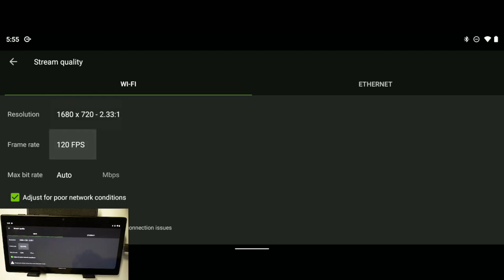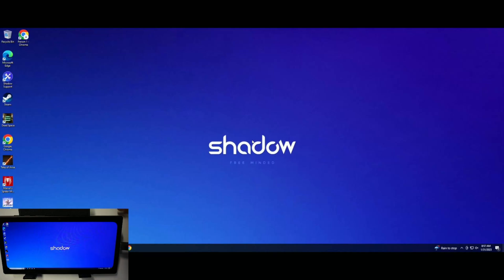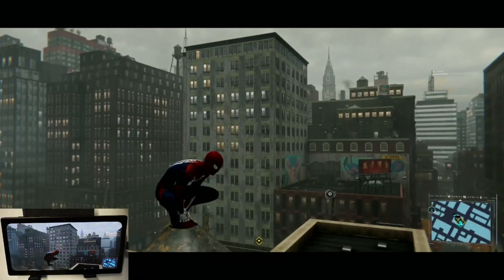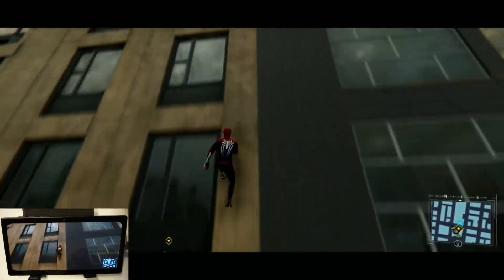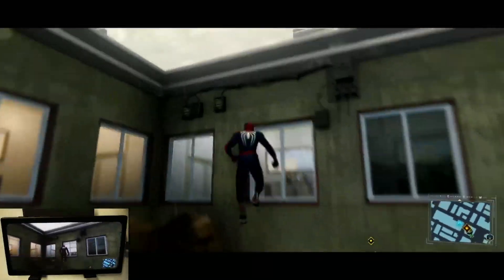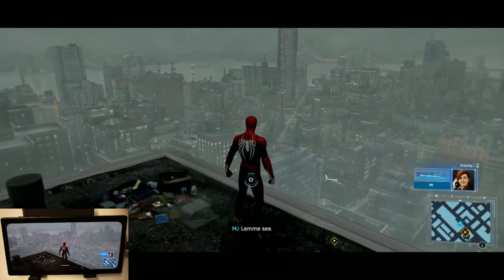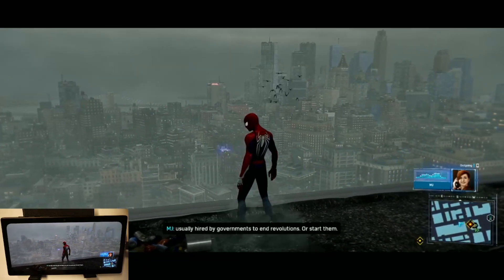Now switching to Shadow PC taking advantage of that screen. Let's pick Spider-Man to showcase this. As you can see, this is Spider-Man — check out how much you can see. Let's go to a higher building so you can see what this looks like from this display. Check out the screen real estate — it looks like you are just looking at a widescreen.